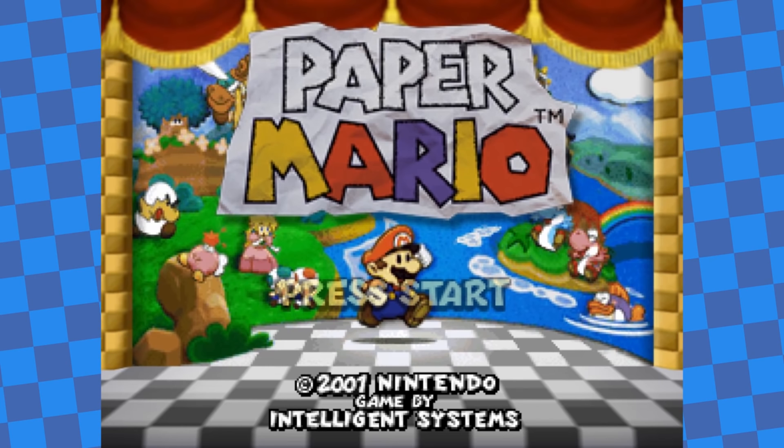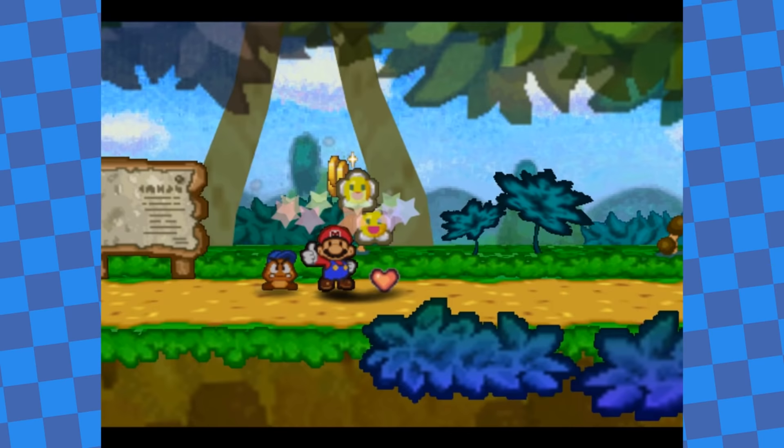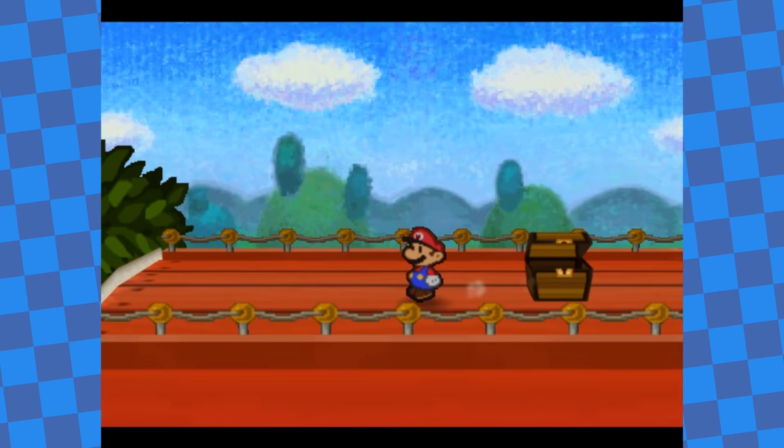Paper Mario is an RPG that would later serve as the inspiration for the Paper Mario series of puzzle games. Like most turn-based RPGs, you collect two things after almost every battle: experience points and money. These are both important parts of how you progress through the game, so what happens if we completely ignore one of them? In this video I'm going to find out, and try beating Paper Mario without ever using money.